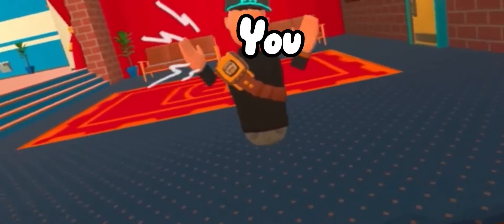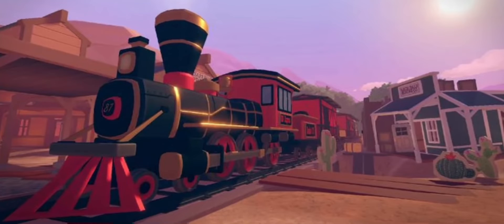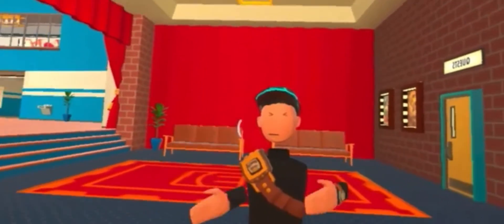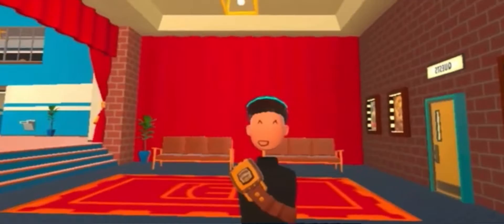I'm now going to show you what the map looks like, just so you guys get an idea. Here are the maps — there's a train, and a view showing all the city and stuff. It's like a circle shape, so you just run around this circular area with all these shops, which is pretty cool.